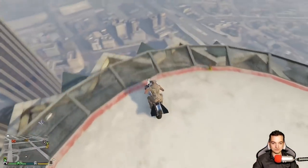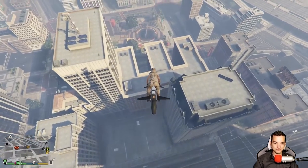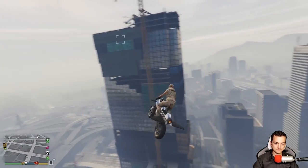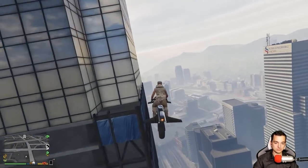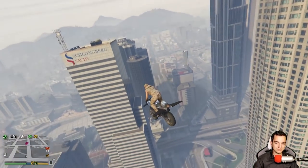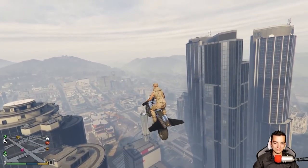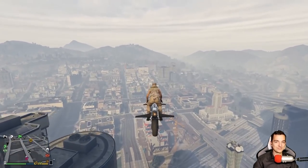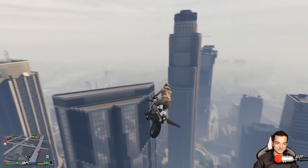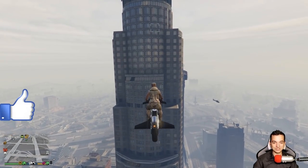Schowam skrzydełka - otwieram, schowam, schowam. Jest to ciężkie się tam zatrzymać. Można to zrobić - trzeba tylko przed budynkiem, jak jesteśmy blisko szczytu, troszeczkę go przeciążyć jakby, czyli lecieć pionowo do góry przy ścianie, i wtedy da się ładnie na lądowisku wylądować. Ale widzieliście, że jak najbardziej zadanie dzisiaj odcinkowe wykonałem. Nie zrobiłem was w konia. Miniaturka nie była clickbaitowa.